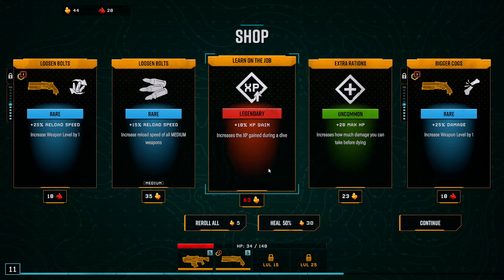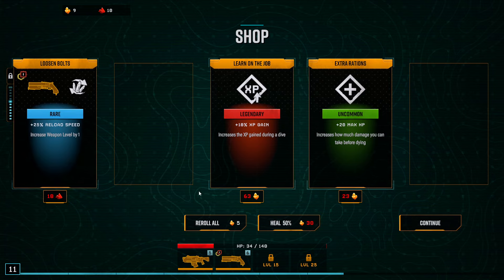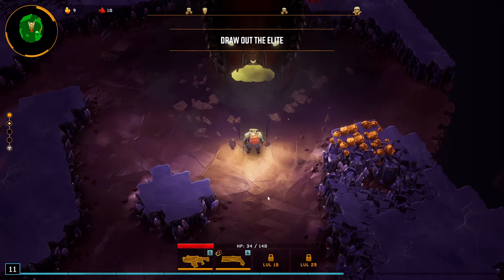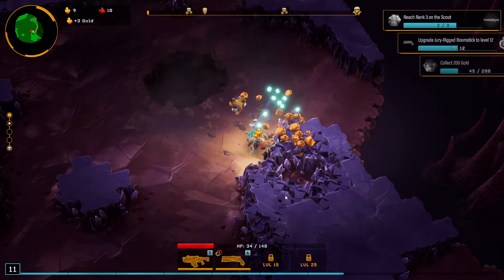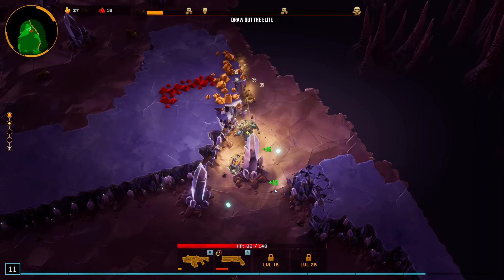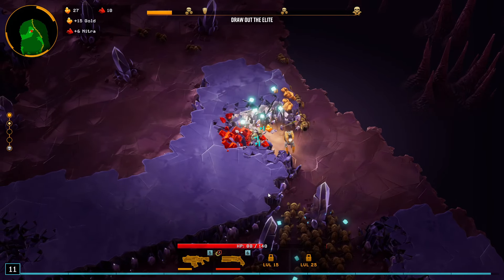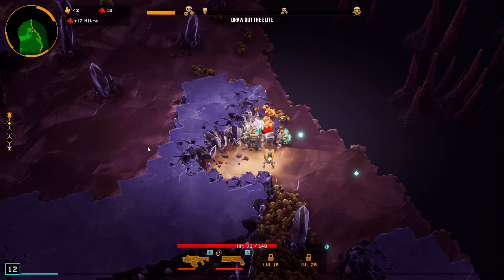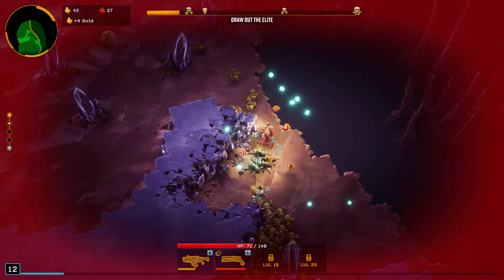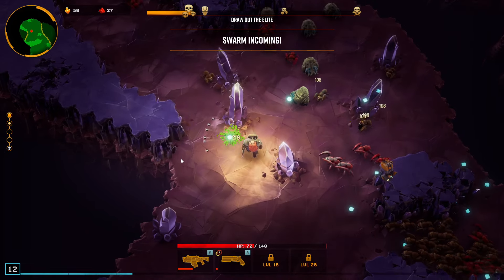XP during a dive. Reload speed of all medium guns. Increased damage — I think that's probably best. And then reload speed is good. Love it. All right, let's start collecting quick again. My goal is to draw out the elites. How do I draw out the elites — is it by killing a lot of enemies? I guess I should figure that one out. Is it from mining a lot of resources? I don't know. Definitely reload speed. I guess we'll try cold this time just to be different, but I'm electrical — I like electricity more. I think electricity's probably more damage-related. These guys are like freezing up.